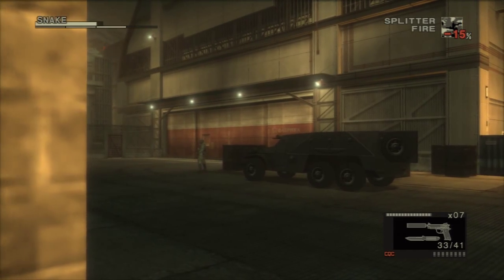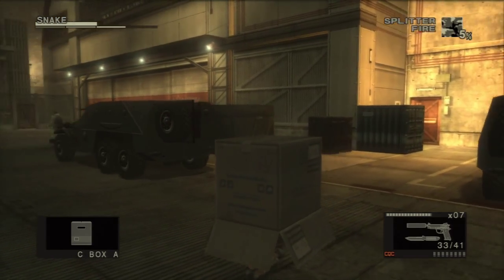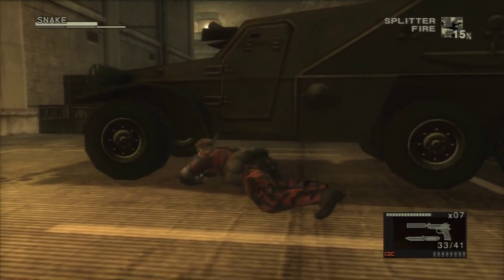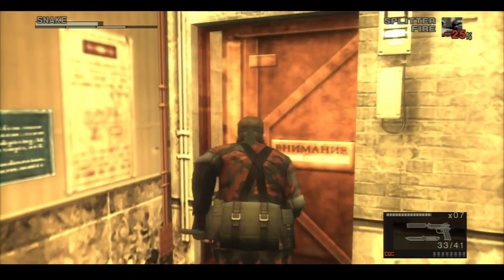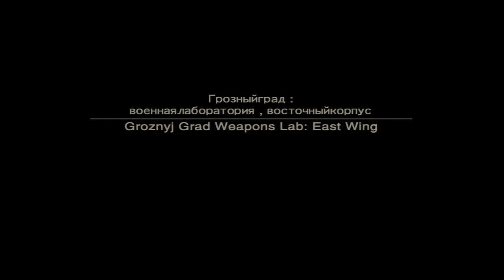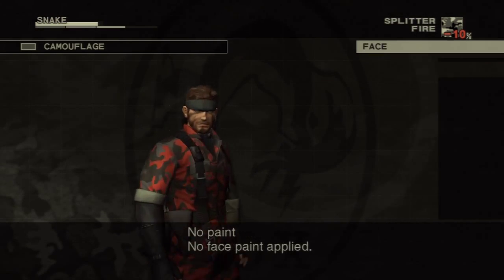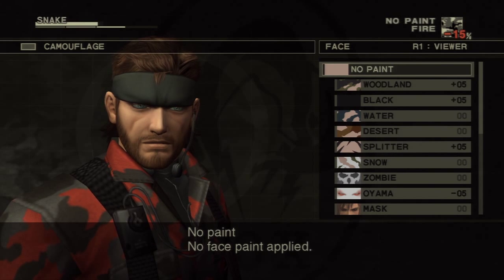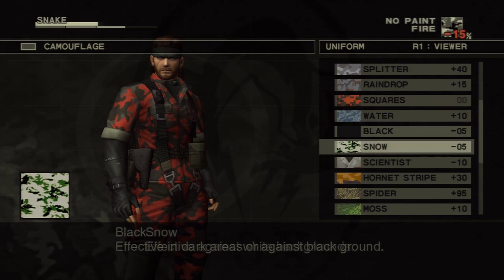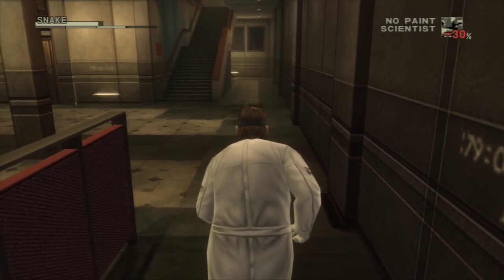It's just so much easier to use the Mark 22 here. I felt bad about what happened on the mountain, so I'm trying to be stealthy — not just popping everyone in the head. I tried to choose a bad camo, which is why I'm wearing fire camo, but now we're actually inside a research facility, so we can take out the scientist camo again. We are a science snake.